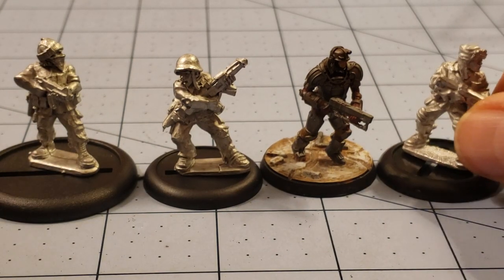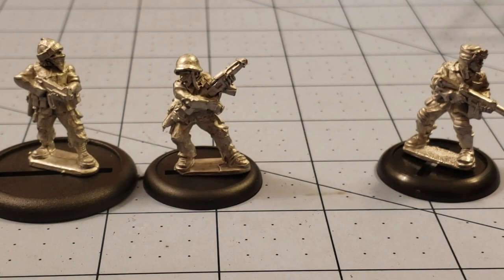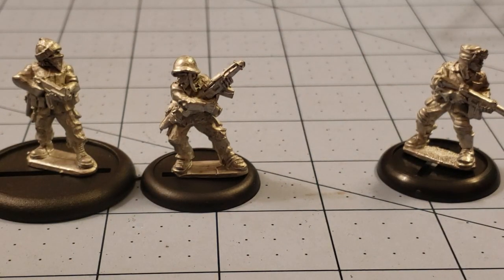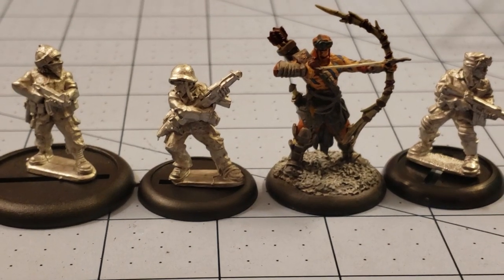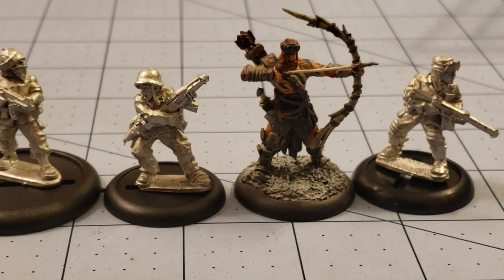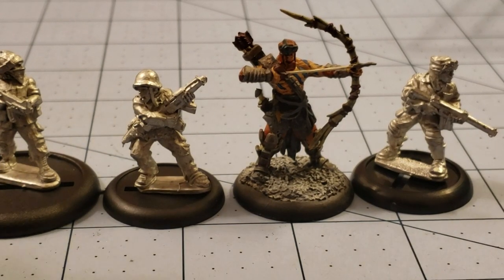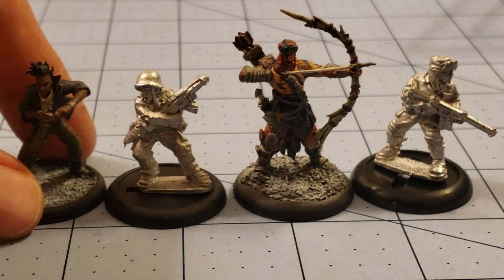I don't think they'd be too out of scale with our Brotherhood of Steel friend here. Maybe if they're having a face-off against power armor, but in that case, well, they should be a little outclassed. Grabbing a random Dark Age model - my favorite. I think that's Elijah. It could work. I mean, he's tall and muscular, and he's been living out in the wasteland, so maybe he hasn't had to rough it as hard as the other guys.